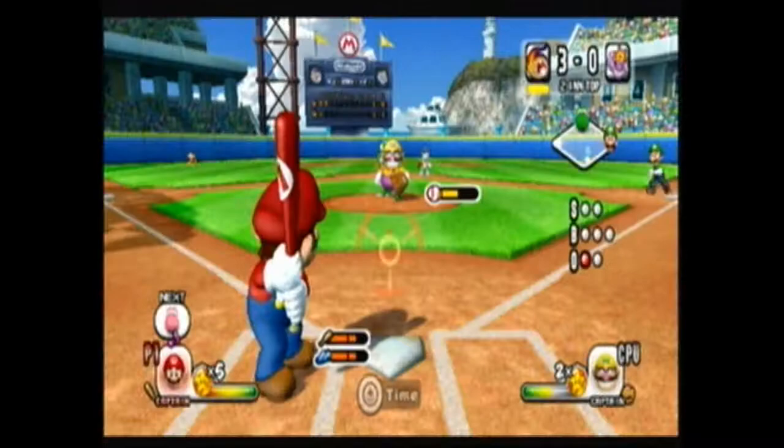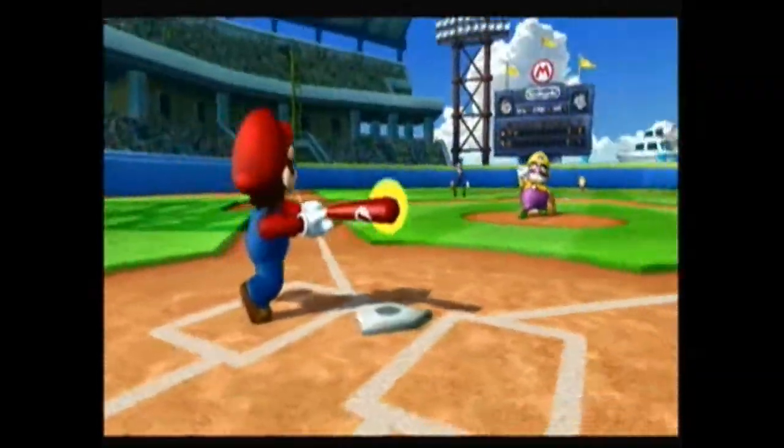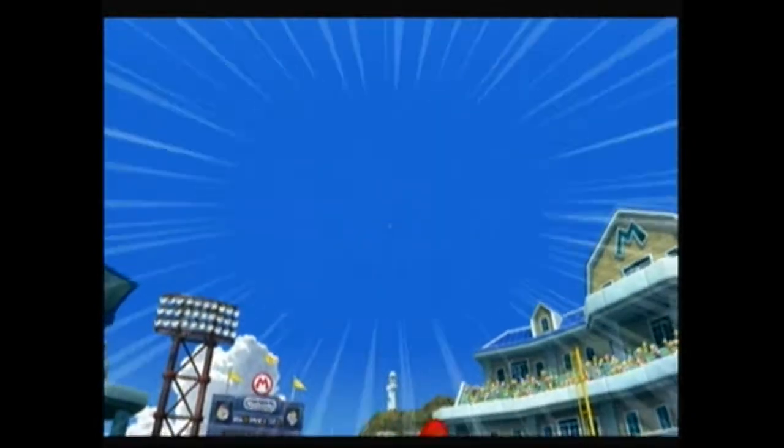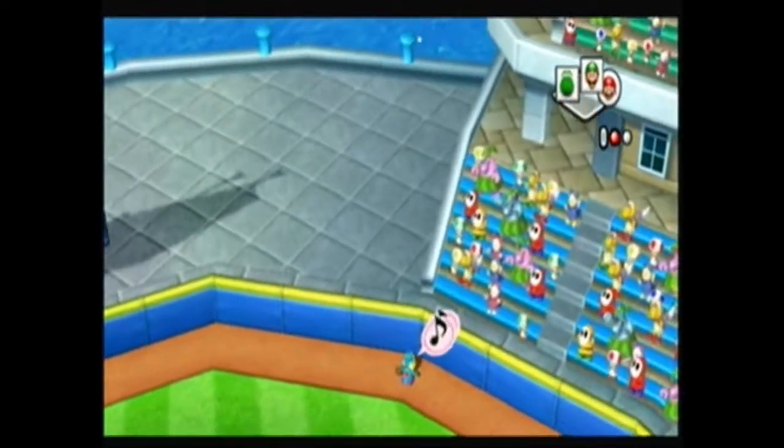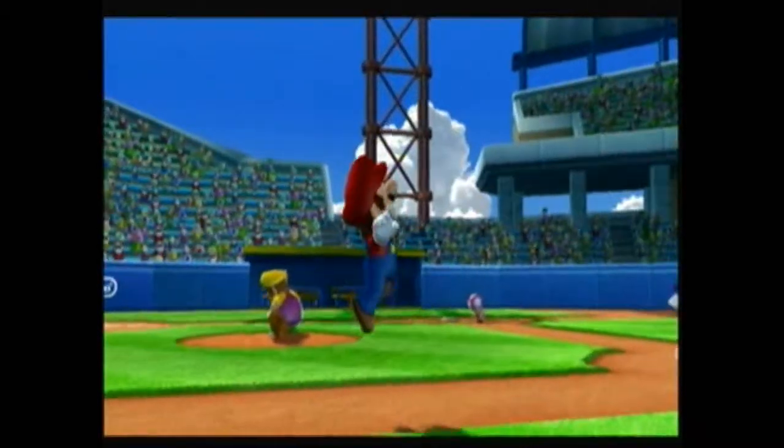In exhibition mode, as I was trying to say earlier, there are some bits of motion controls, but you just hold down a button and your character will move in that direction. Pretty simple. And — Mario hits a home run! Yahoo!